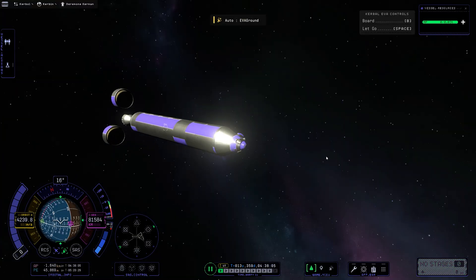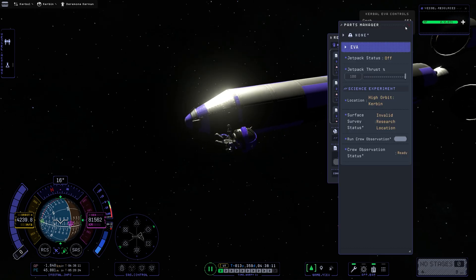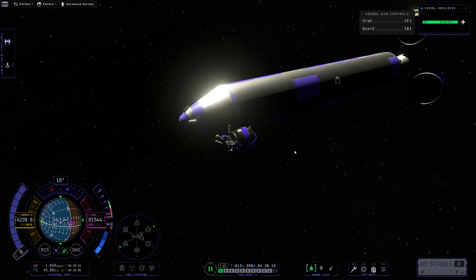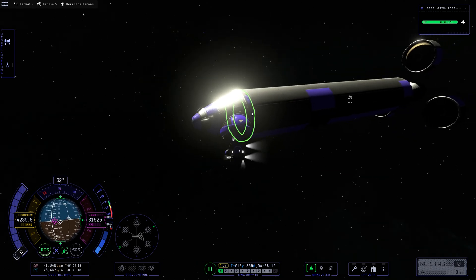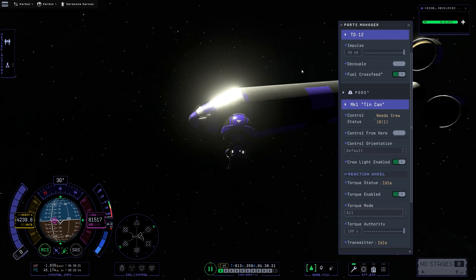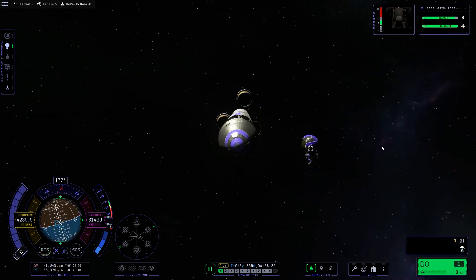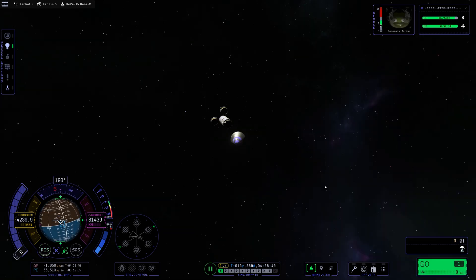Through some tinkering, I figured out that since the Kerbal has all the science, we could get the Kerbal out on EVA, then from the outside decouple the pod, then put the Kerbal back in, and hopefully we would still have science. And it actually worked out — the passenger held the science and it was all in our pockets once again.